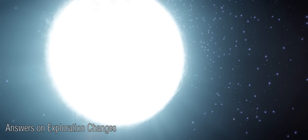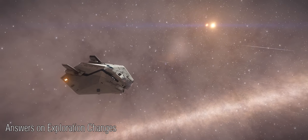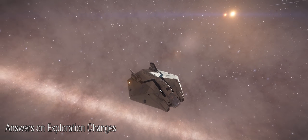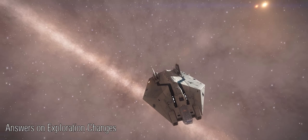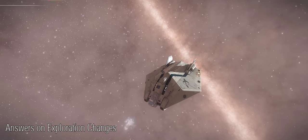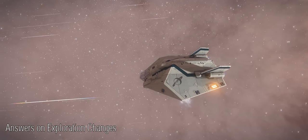Frontier are currently not going to combine different scanners, so there won't be a scanner rack — something they discussed a while ago but apparently won't happen. Points of interest will be targetable once scanned, so you'll be able to target them from orbit and fly down directly. The question of credits has also come up: it should result in a higher amount of credits for roughly the same amount of time and effort. Engineering upgrades will still apply to detailed surface scanners, but instead of a shorter scan time, they will increase the probe capacity of the scanner.